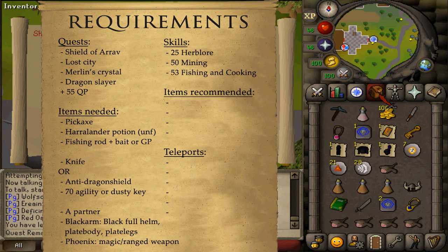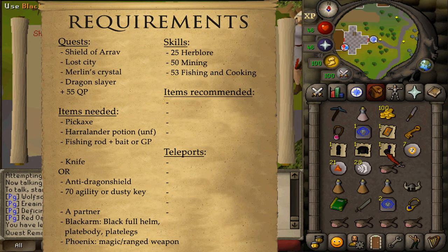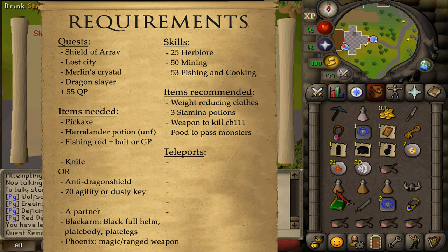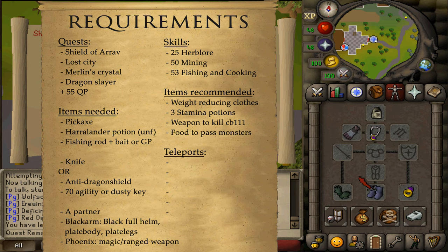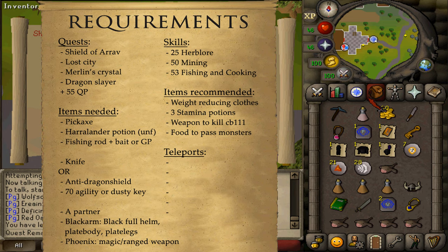If you are a Black Arms Gang member, you will need to bring along a Black Plate Legs, Plate Body, and Full Helm — these cannot be trimmed. If you are a Phoenix Gang member, you will need to bring along some magic or ranged method to kill a Combat level 22. For recommended items, about three stamina potions should be enough with some weight-reducing clothing, some food, armor, weapon, and potions to kill a Combat level 111 who is only using melee.